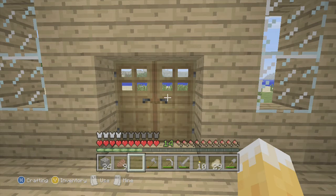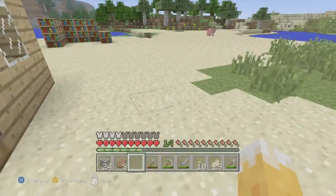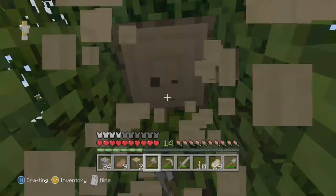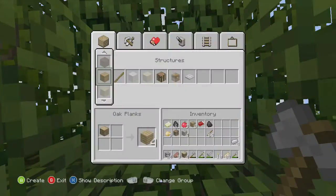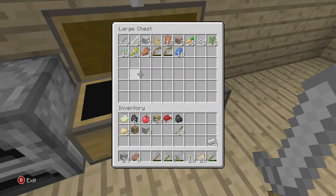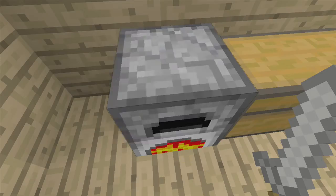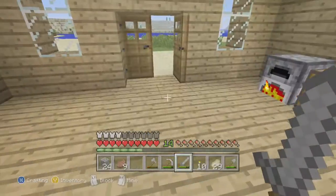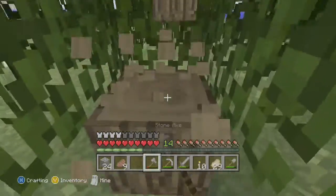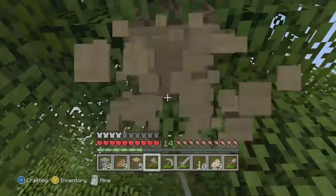What is going on guys, this is Jake here bringing you another episode of Slippery Survival. What I'm going to be doing in this episode is making a farm. I'm going to chop down some wood. I've been mining — let me just show you what I've got. I'm going to make an iron sword, I might not. I just need to mine all these trees so we can make a farm.